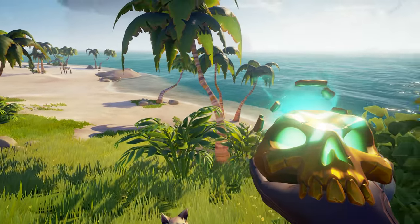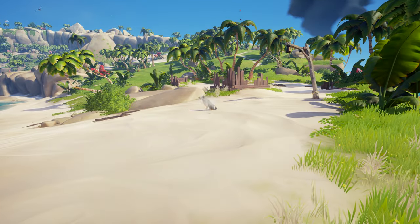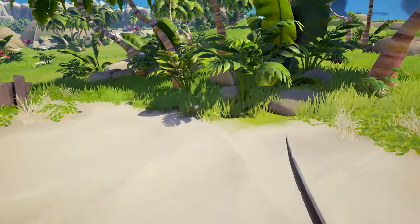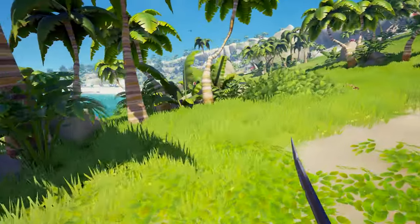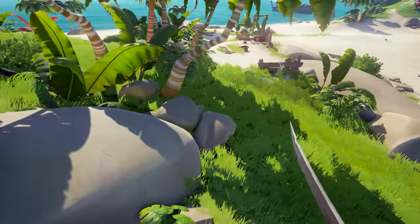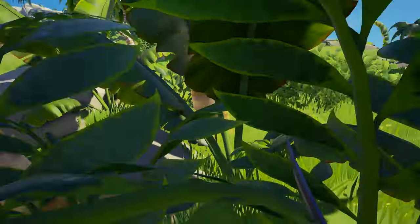Pets could also get scared when they hear gunshots from skeletons or other players, causing them to run away and drop the treasure. Birds and monkeys could leave treasure in the trees, dogs could bury it, and cats — well, they could simply sit on top of the treasure and refuse to move. Cat owners will know exactly what I'm on about there.